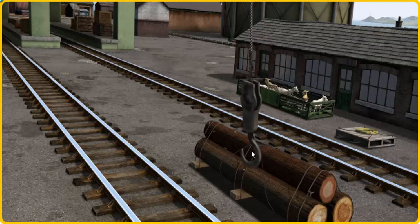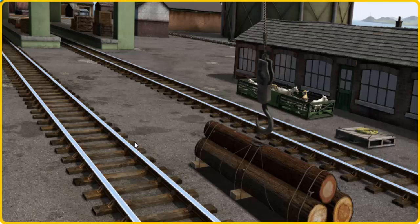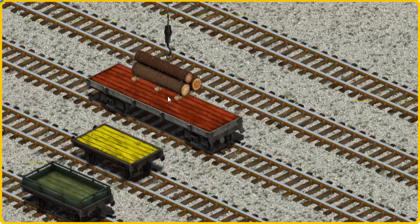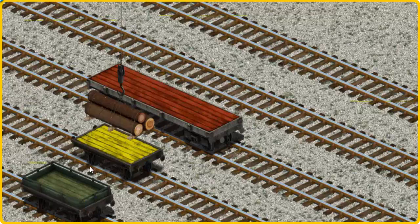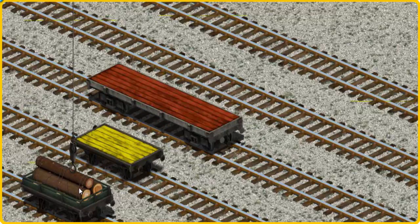Show Cranky where the Joby Wood is. That's it! Let's lift and load. Now the cargo must be loaded. Show Cranky where the green flatbed is. You found it!